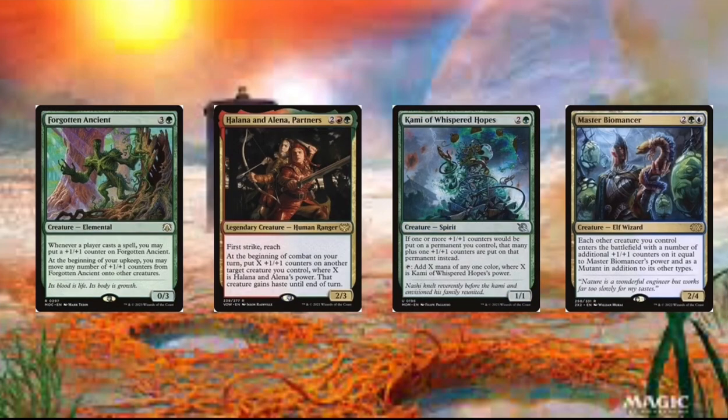Then we got Master Biomancer. And this card's just pretty good because it also curves right into your commander and you just add extra +1/+1 counters. And then you can also make this creature bigger to give your commander even more +1/+1 counters.